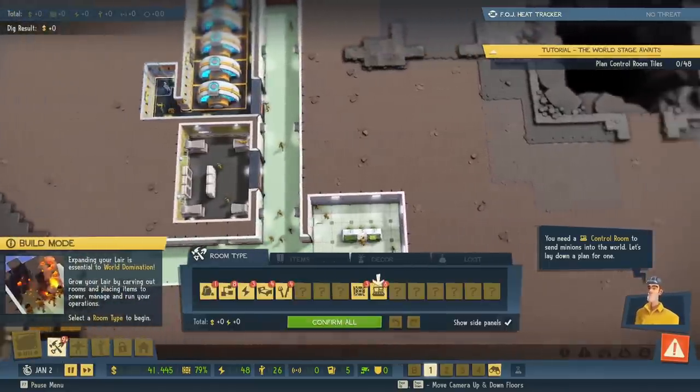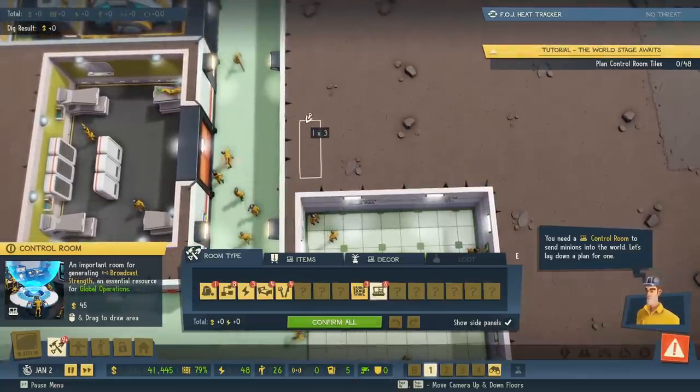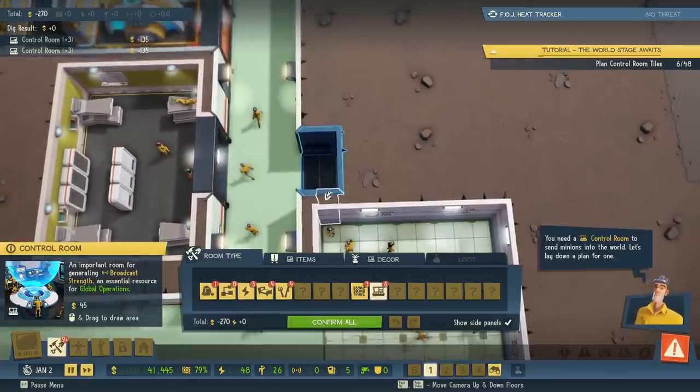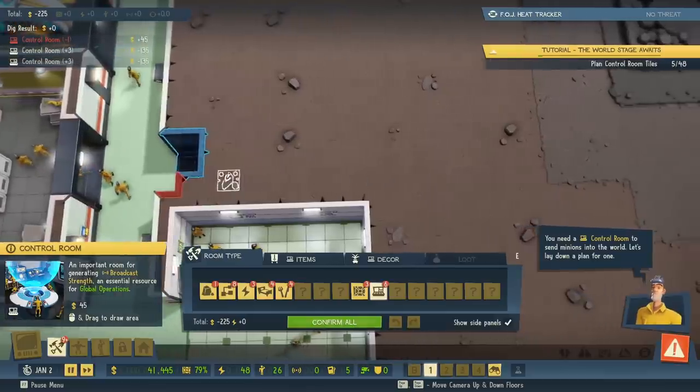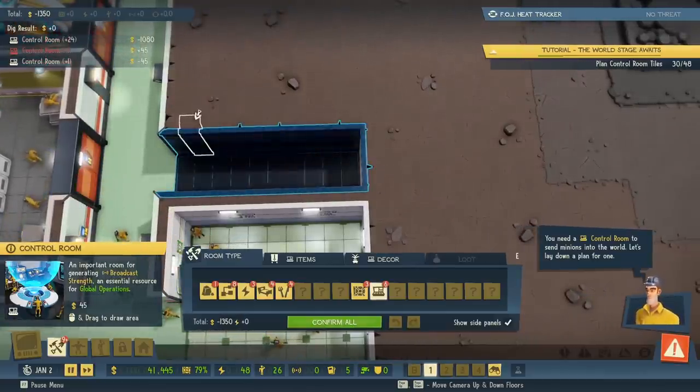I'm going to build the control room over here by the mess hall. We'll make a mess of things. It needs to be 48 tiles wide. Wow, okay. Six out of 48. My bad, let's make it a little longer. Actually, this could probably take up most of this area.